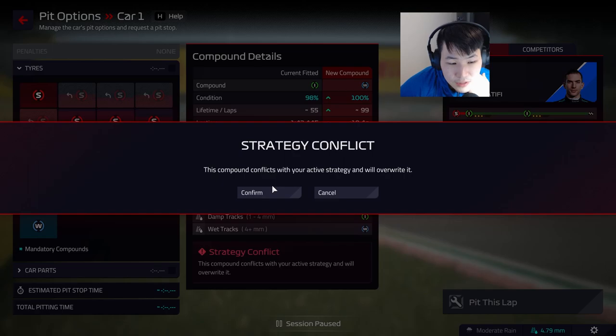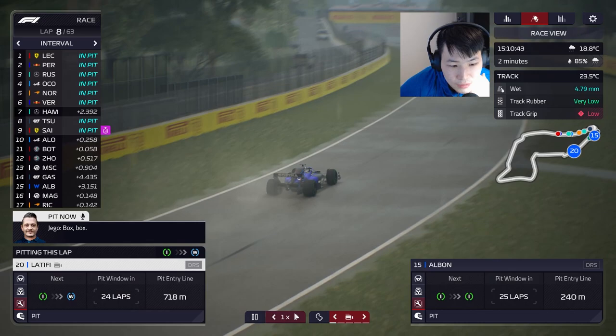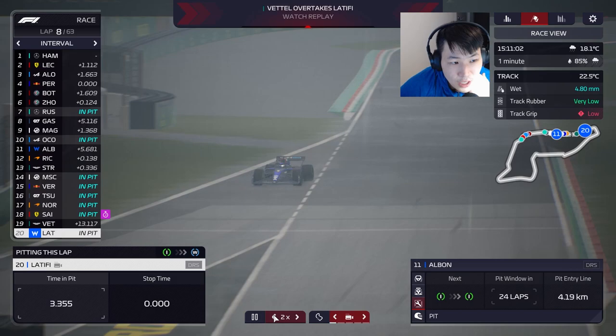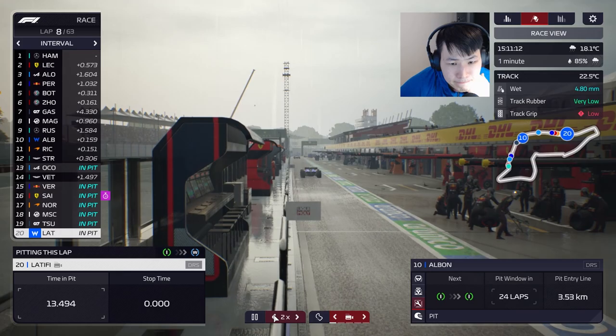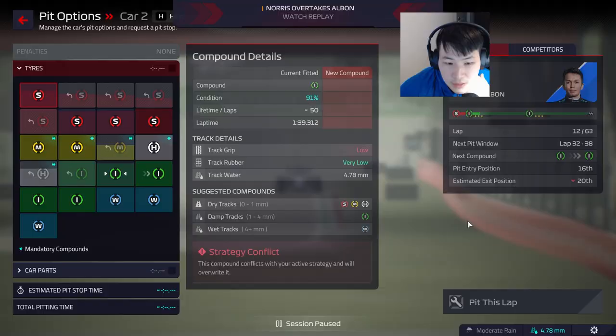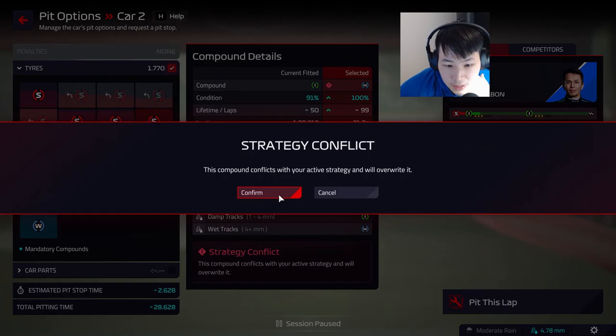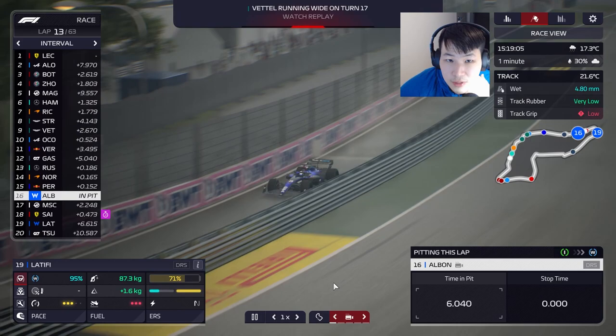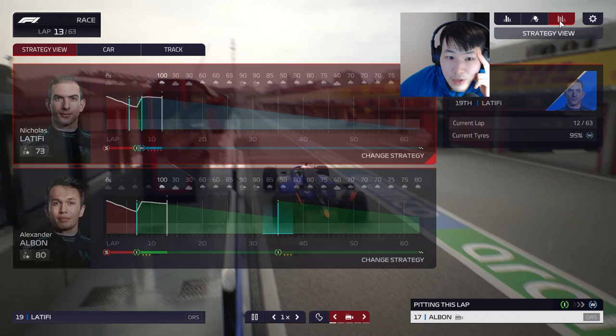I'm going to risk sending Latifi into the pits right now for wets, given how slow he is on the inters. That's interesting — it looks like it's going to stay wet for a while. I wonder if Albon can survive on inters. Good stop from the boys, 2.6 seconds — onto the wets for Latifi. We've got to stop burning through these tires though. Albon's rain situation is getting pretty bad, so we're bringing him in for wets as well.